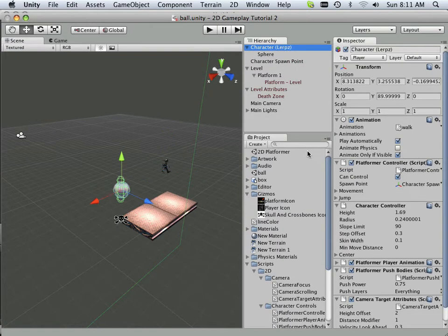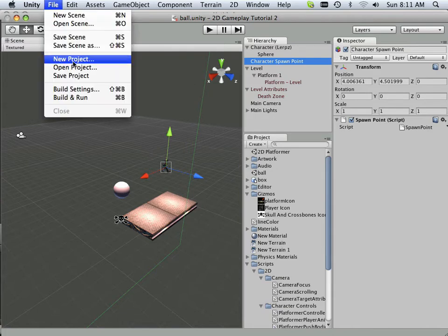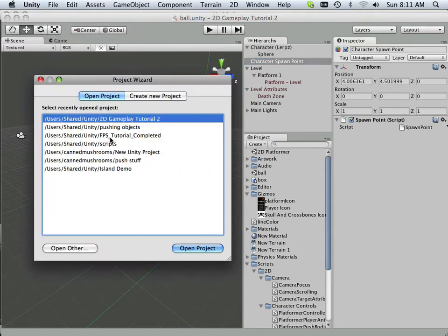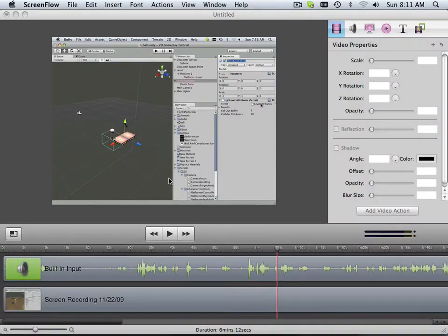And what about the character? I'm gonna look for verbiage in here that says spawn point. I've got a platformer controller script that's going to hit the spawn point, and I've got a spawn point script on my spawn point. That sounds confusing, but let me go back into this pushing objects and look at what I have.